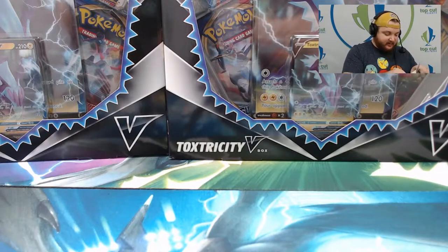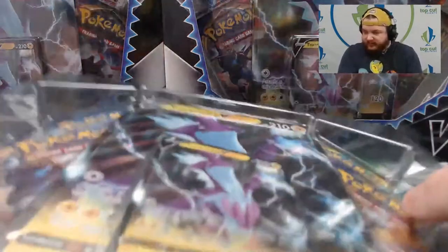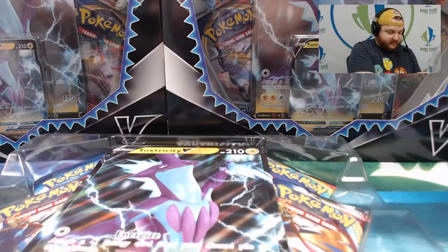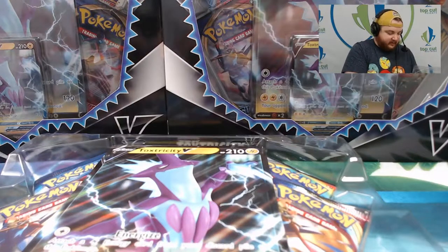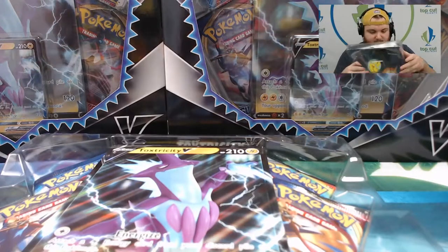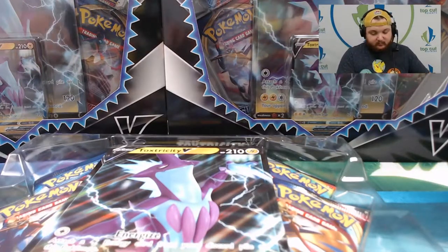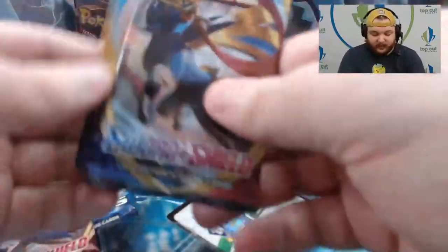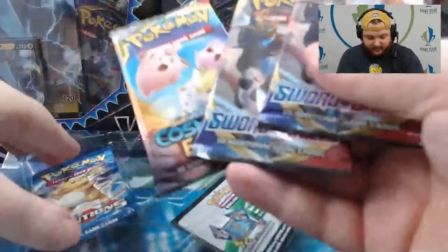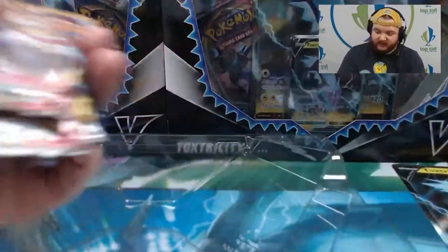Now let's get into box number one. We got the Toxtricity V promo out of the front part of the plastic. We got the Jumbo, two Sword and Shield packs, a Cosmic Eclipse pack, an Evolutions pack, and the code for Toxtricity V.